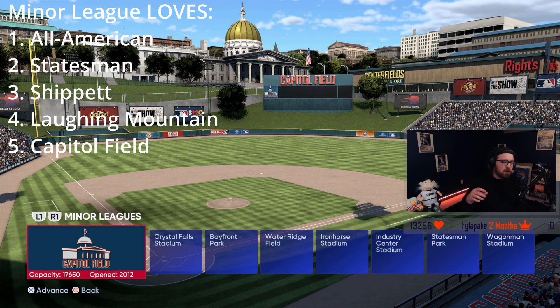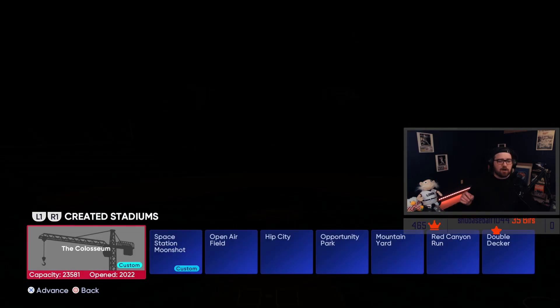Coupling everything together — beauty, batter's eye, and how the field plays — my number one field this year is Capital Field. I'm a little biased since it meshes with my own logo and colors, but I really enjoy it. It plays a lot better than last year; I loved it in MLB 20, didn't like it in MLB 21, and I'm really enjoying it so far in MLB 22. The batter's eye is great, and again — June 11 AM or October 7 PM at clear skies.